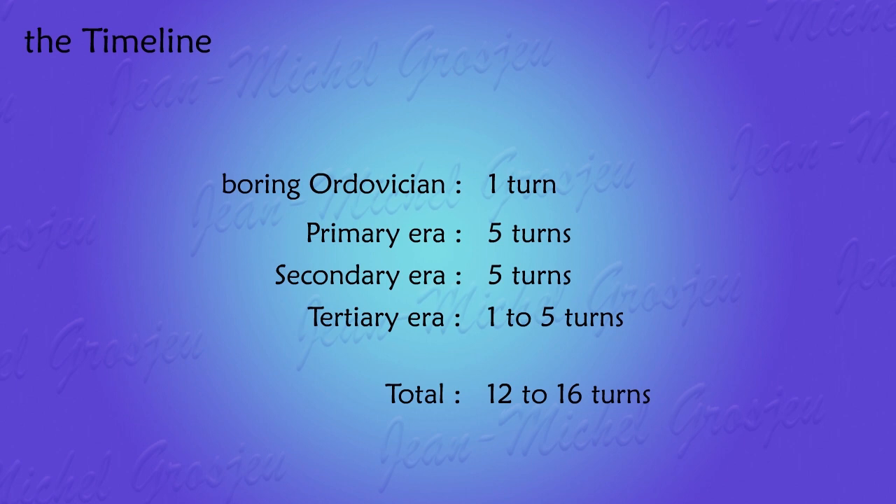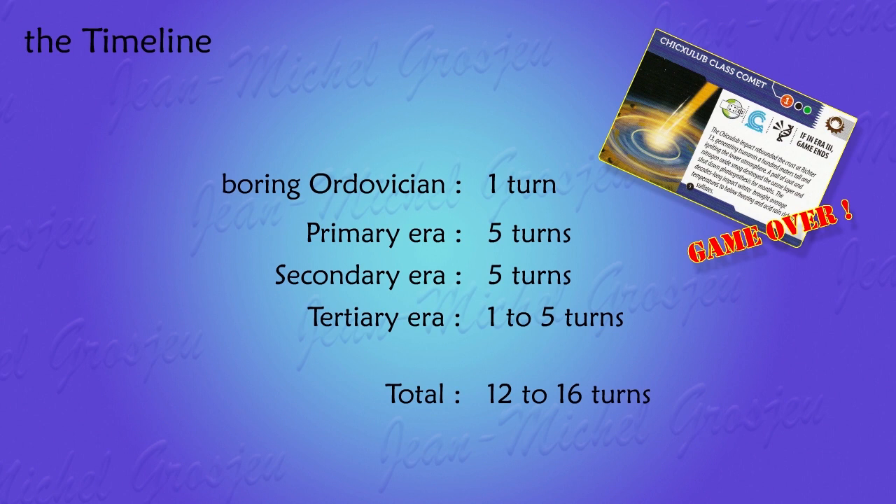Each mutation card has a reverse side, which is an upgrade — an improved version — that we will explain in a later video. The game lasts about 15 turns; the exact number is not known beforehand, since the game ends with a random event when the Chicxulub Comet crashes on Earth. After 12 to 16 turns, the winner is the player who developed the species that are the most widespread on Earth and the most evolved.